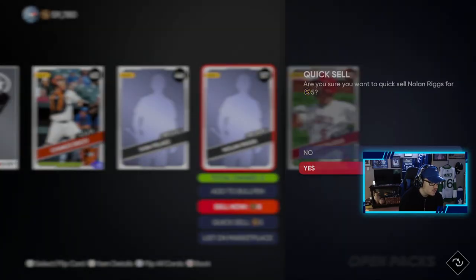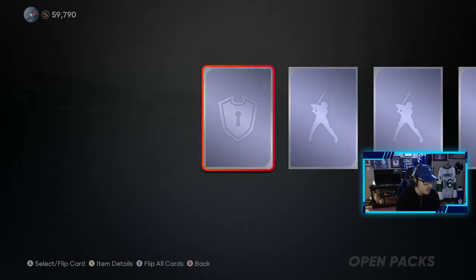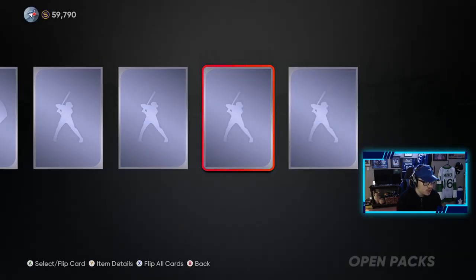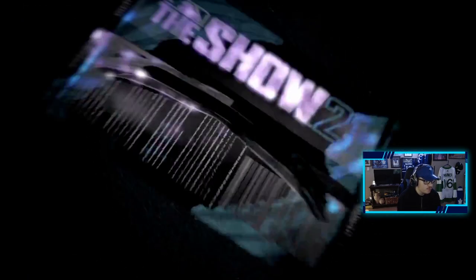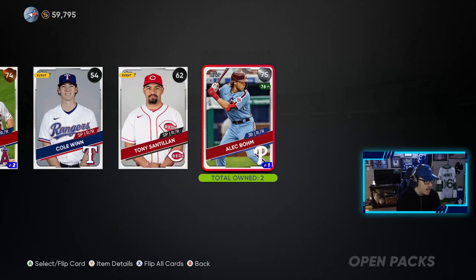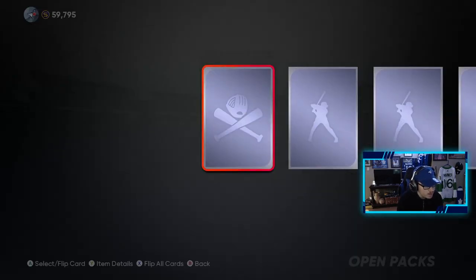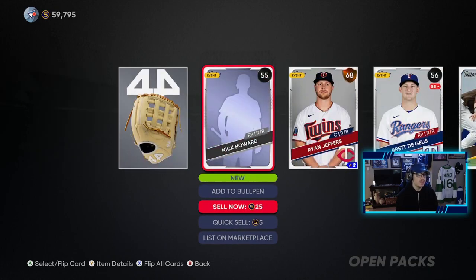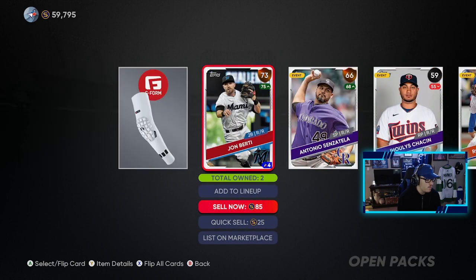We got five of these left after this. We'll sell these guys — we already have them, so just give me the stubs for it. Five of these left. Anything in here? Negative. Four more. Just chilling here. Nothing. Quick selling those free agents — we already have them, we already collected 200 of them. Alex Bone. And that is about it. Two of these left. One more diamond? A gold — Will Myers again. Making stubs off of him. And that is the last of the Show packs.